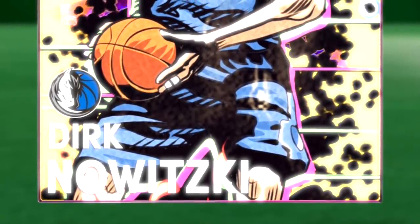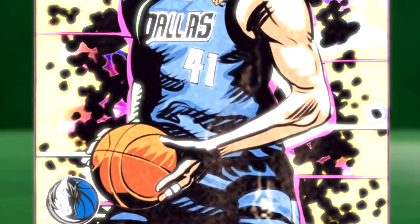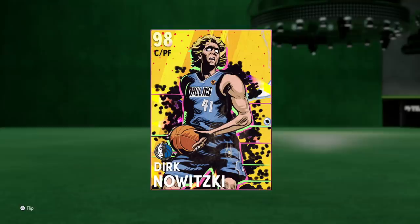Ladies and gentlemen, boys and girls, he is finally here — the heir to the throne, 98 overall Galaxy Opal glitched superhero king Dirk, aka Dirk Nowitzki, aka German Jesus. Whatever you want to call him, he is now in my team, and this is the best version we've ever had of him. He is literally already the best center in the game. In the past, Dirk's jumper has been super slow, but 2K has now changed that and made this man a god card.